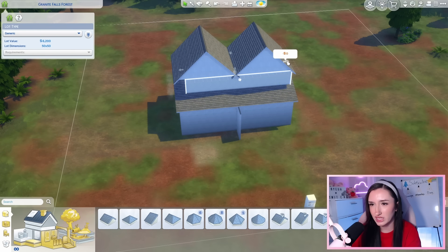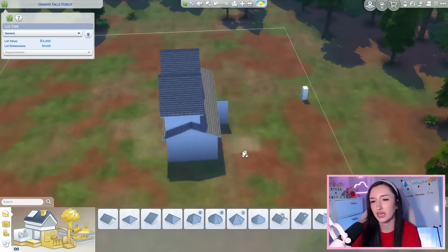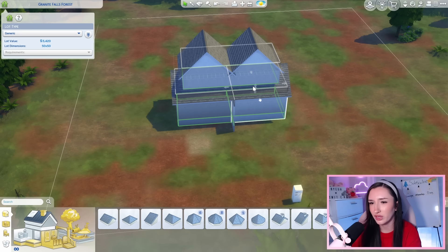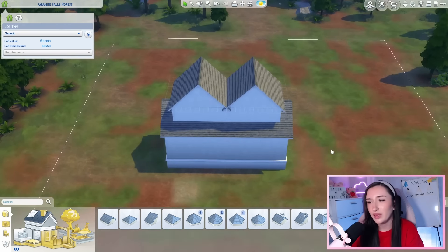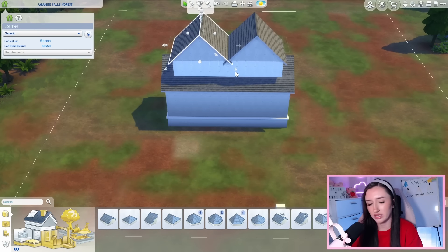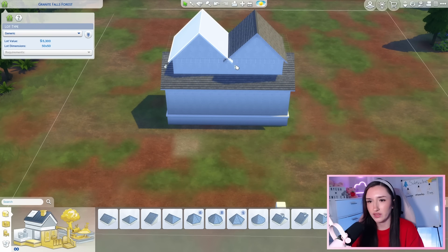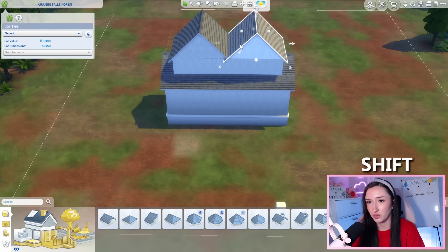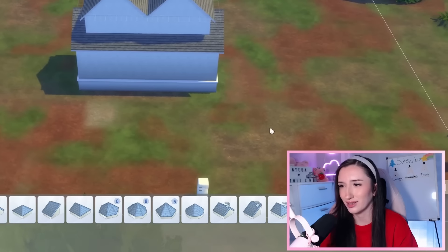Let me throw a roof across and then maybe do two gabled roofs. I feel like it needs to be a little skinnier. I feel like it needs to be a bit smaller — at least the top part does. It doesn't need to be a ginormous build. I always make my builds a little too big, so I'm trying to make them smaller today. I don't mind this shell so far. Raising it up on a little platform would probably be a good idea.